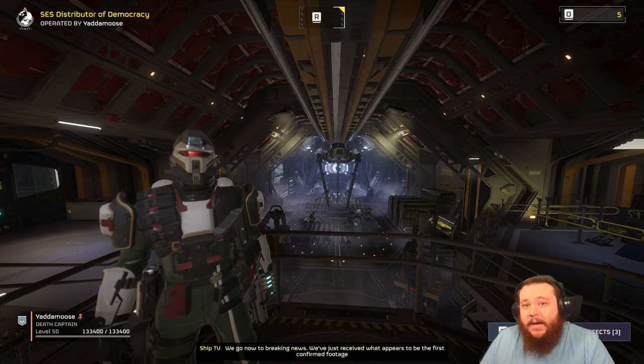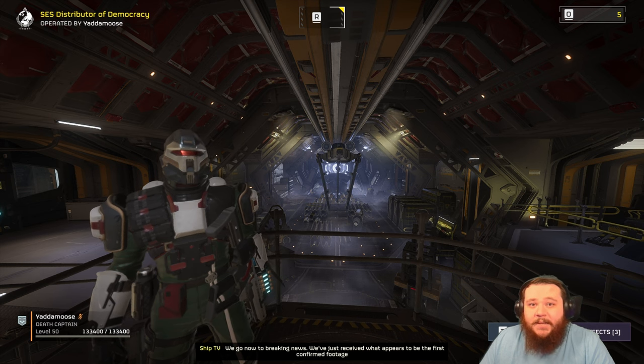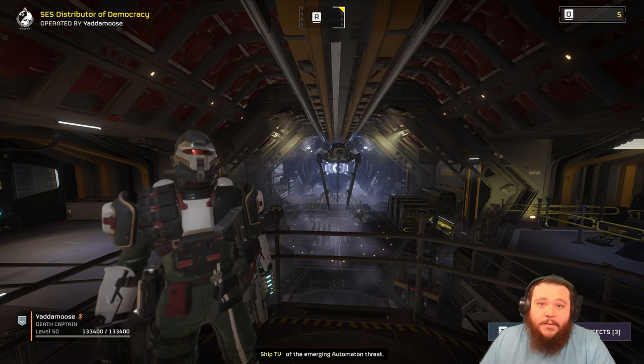The third thing is going to be, can they take out outposts or nests? Yes or no? And the last thing is, how dangerous is it against teammates? One being the least dangerous and five being the most dangerous.